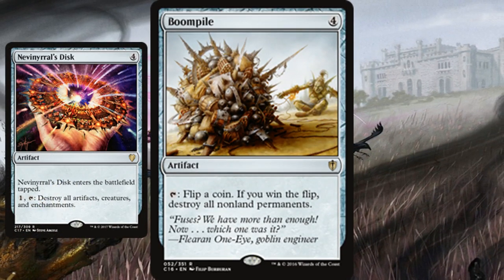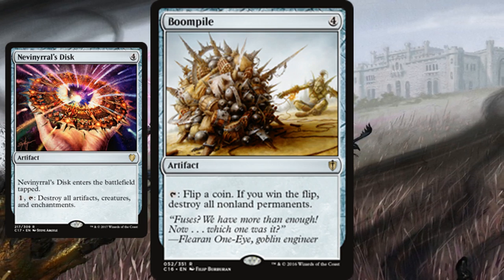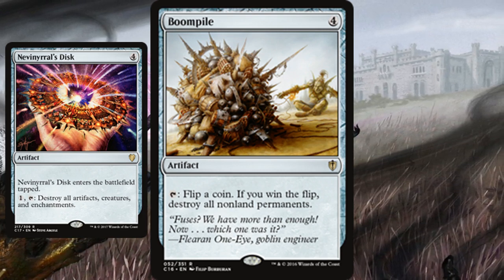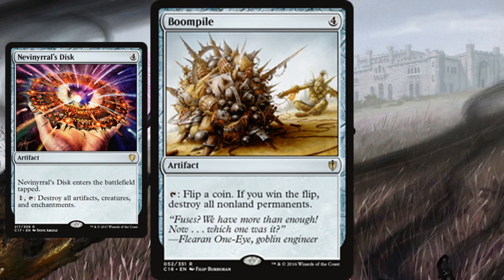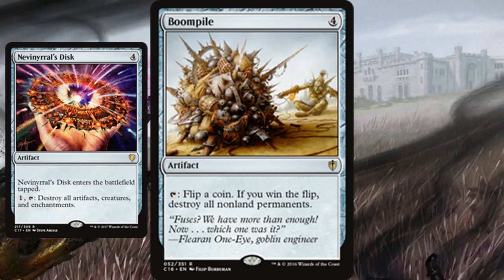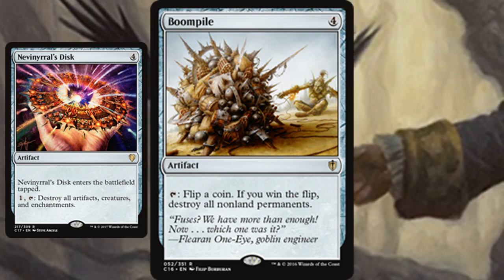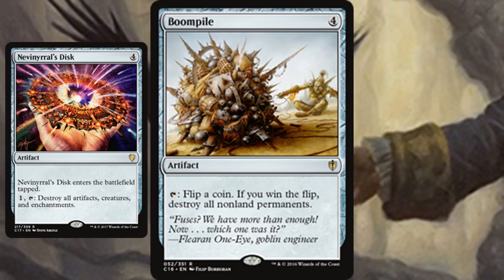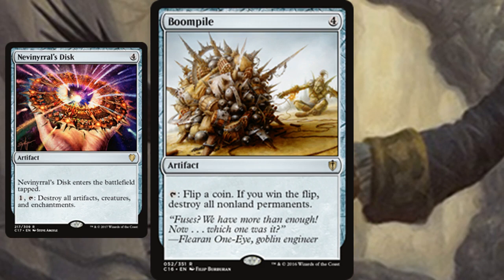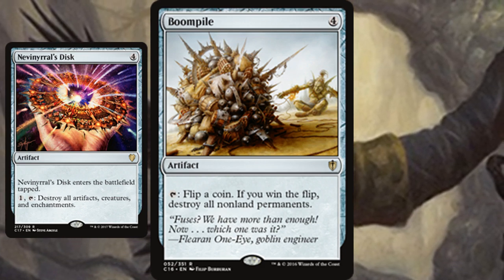The last artifact is Boom Pile. This is very similar to Nevinyrral's Disc — another four-mana artifact that deals with permanents — however, Nevinyrral's Disc can only deal with creatures, artifacts, and enchantments, while Boom Pile can deal with all permanents, making it a little more effective if you win the flip. The downside is that you're leaving it to random chance — there is a chance you lose the flip and it does nothing. But the main difference is that Nevinyrral's Disc comes into play tapped, so you're waiting a turn anyway. With Boom Pile you have a 50/50 shot of using it immediately, and you're likely to get it within the first two tries.